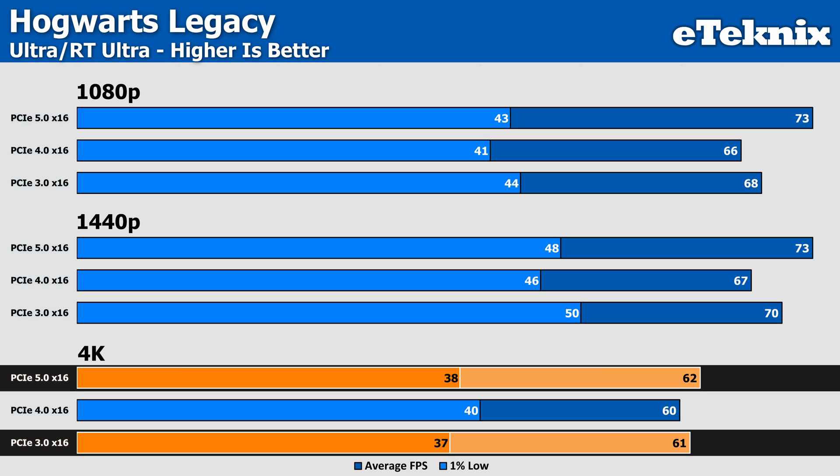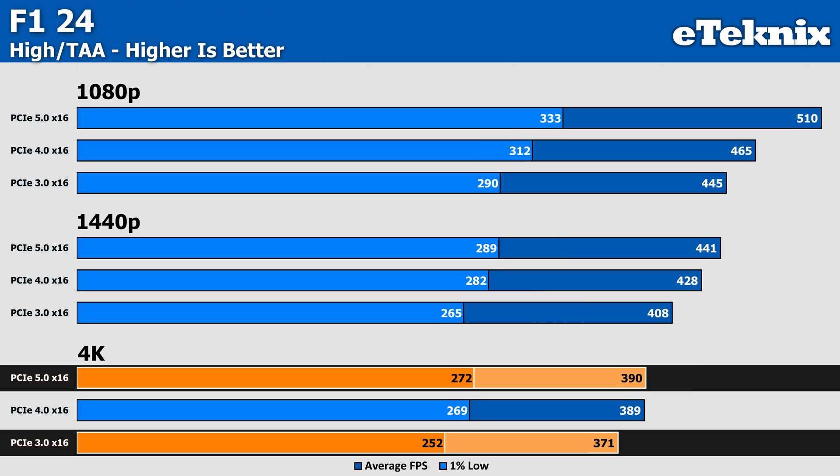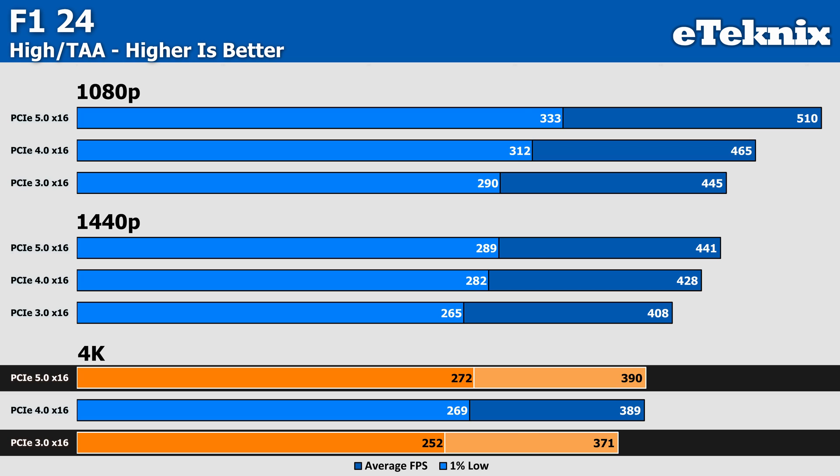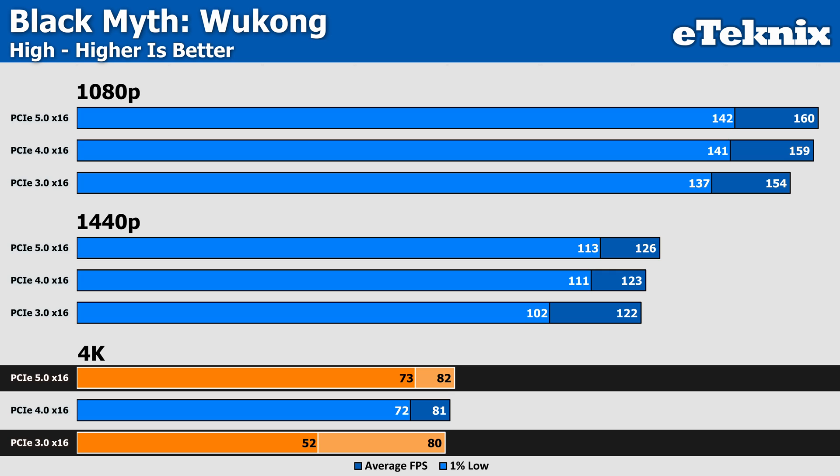Most other games show minimal scaling at 4K. Hogwarts Legacy with ultra settings and ray tracing set to ultra was entirely bound at roughly 61 FPS across all generations. F1 24 on high with no ray tracing maintains some scaling but it's basically negligible — 117 FPS on Gen 5 versus 111 FPS on Gen 3, about a 5% improvement for the lows while the average barely budged. A Plague Tale Requiem Ultra is totally GPU-bound from 123 to 126 FPS between Gen 3 and Gen 5 for averages. Black Myth Wukong showed no gain in average frame rate between Gen 3 and Gen 5, coming in between 80 to 82 FPS.